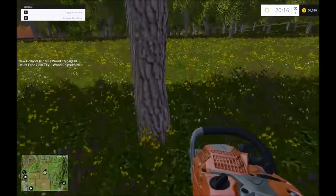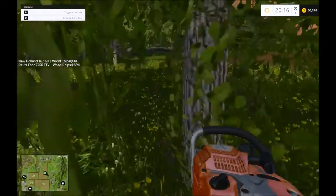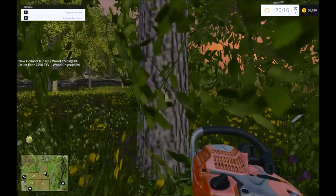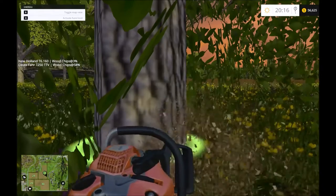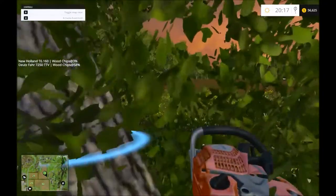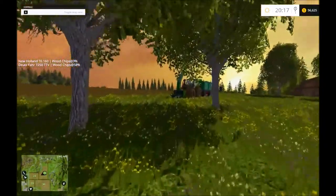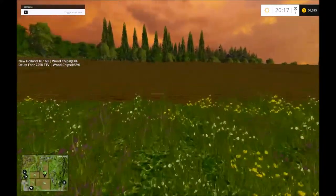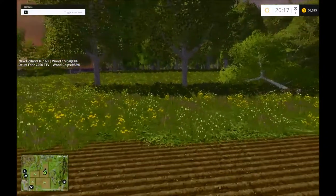I want to verify that I got these — by verifying I mean I want to make sure that they're out of the way for the harvester. Okay, so three trees are down. Let's see — that's how far that is from the field right there. Yeah, those two I think can stay.